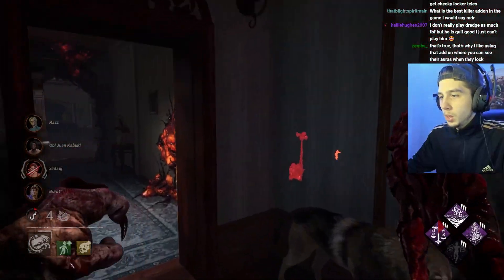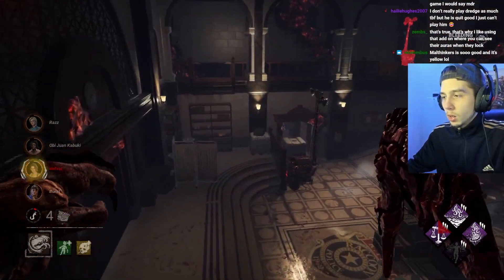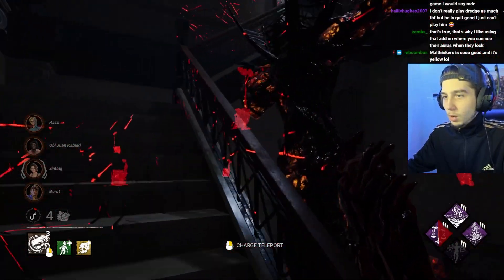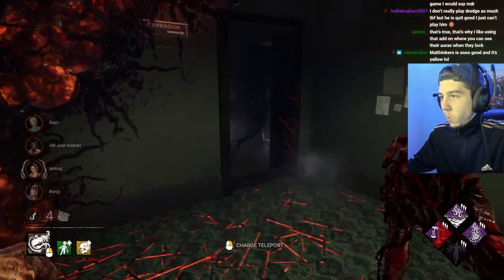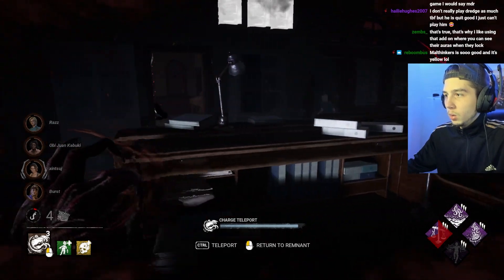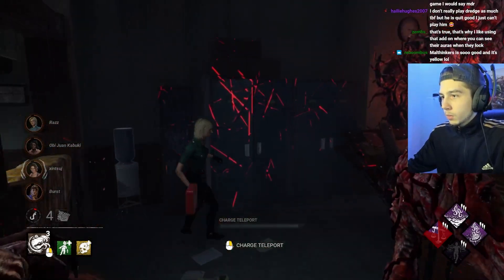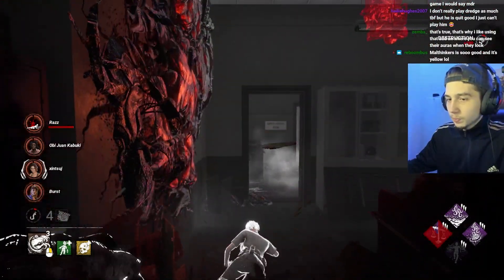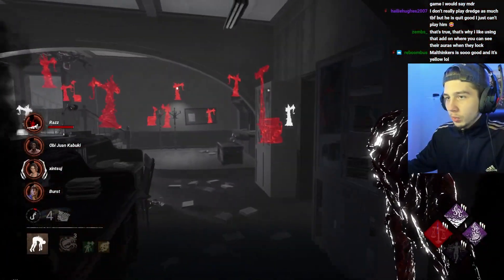I'm just building up some Nightfall. Okay so that's Sybil over there — she's instantly healing up Jill as well. That's what we want. Very nice, that's a hit. I really like slugging just to actually get value out of Nightfall, but I do want the pressure of the hook still.